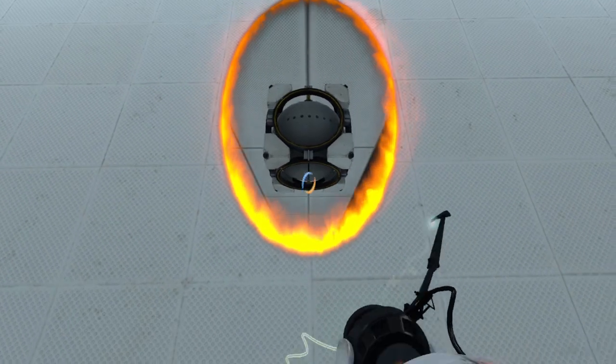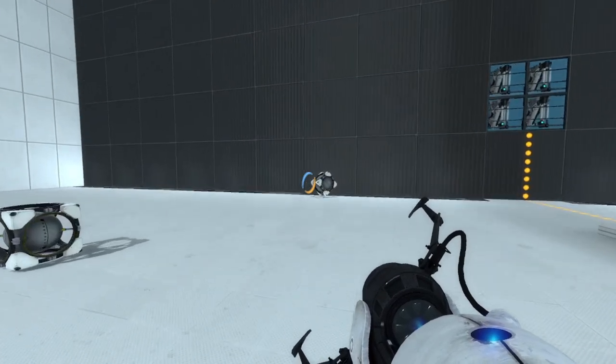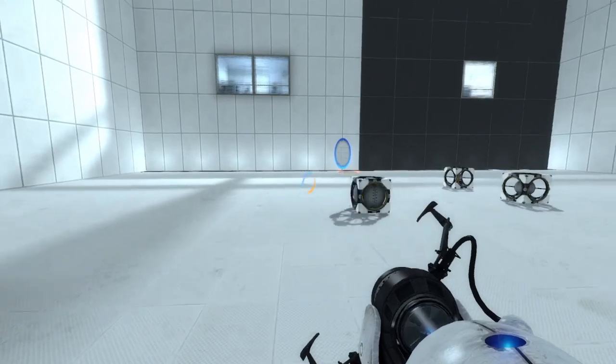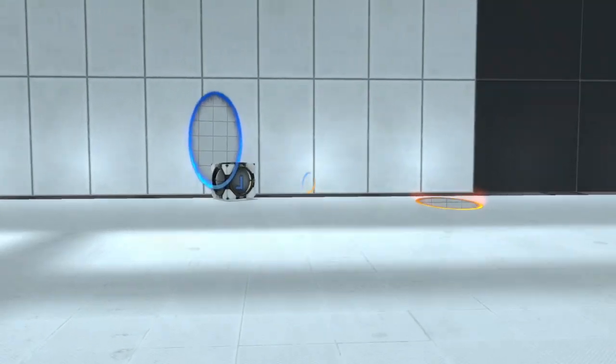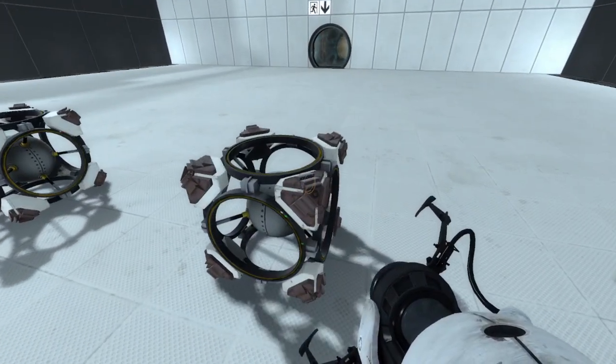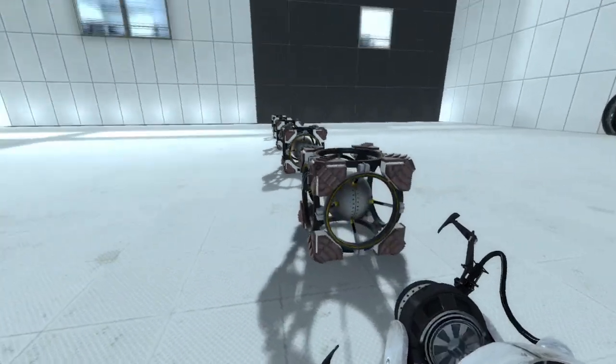The contraption cube by default is frictionless, meaning it experiences zero drag on any surface it slides along and slides endlessly as if on ice. Upping the friction will make it less slidey. The levels of friction are indicated by pads that get added onto the cube's white exterior, building up with each friction preset until the final one, where the pads entirely cover the white parts.